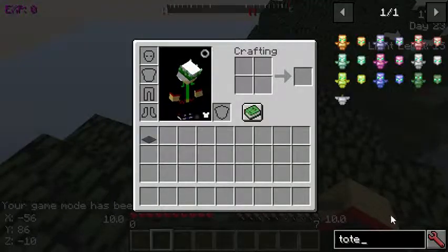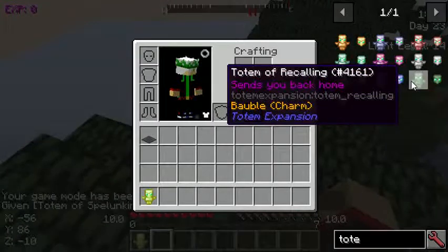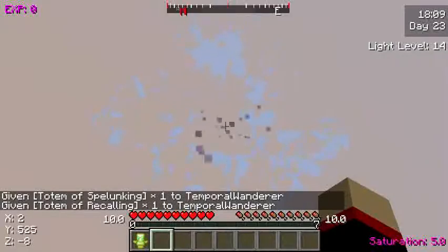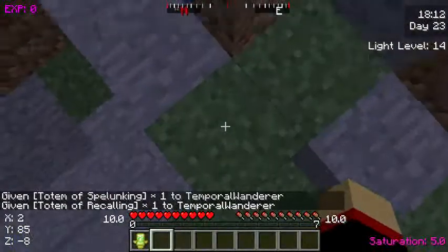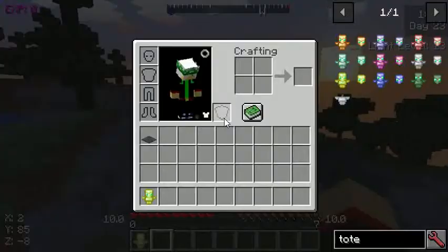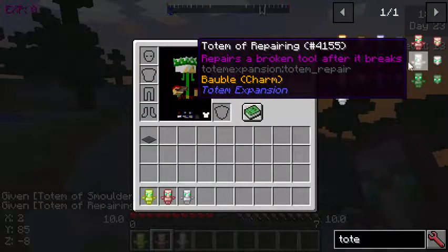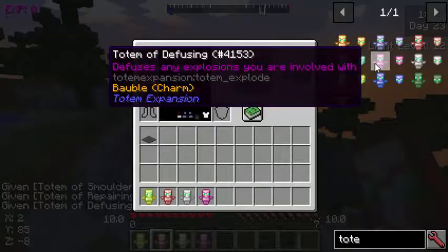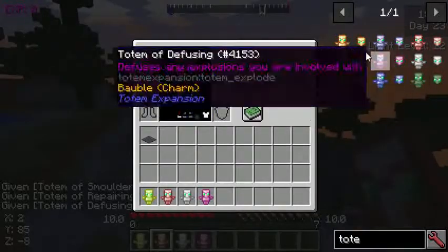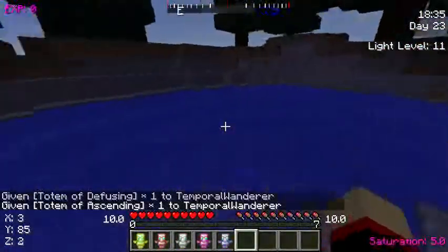So first of all, I'm gonna test the totems here. We have various totems: the spelunking, the recalling — I'm gonna test the recalling really quickly — to space. We go... ow, I hurt myself! Okay, I'm back here, so that works. I'm gonna take the smoldering, repairing, diffusing — that's the one that works with creepers and stuff — and ascending. The ascending one is really the one I want to test out.